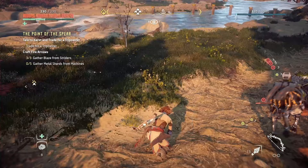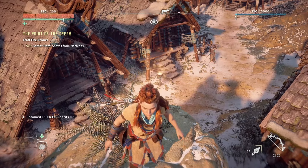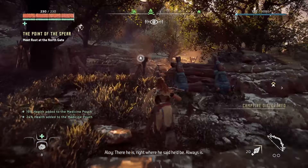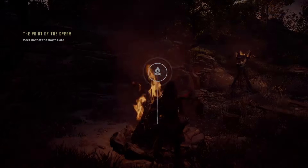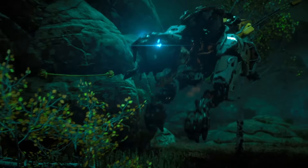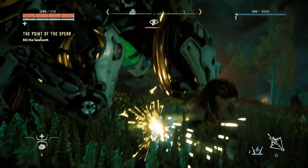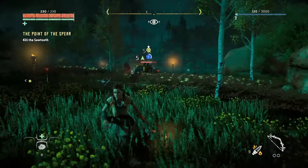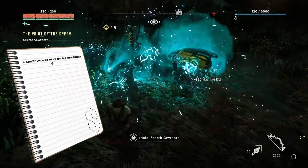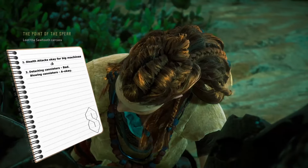After grabbing the last blaze needed, it was time for the metal shards. Through a bit of searching, found a supply chest with shards up for grabs, so killing machines avoided for now. Grabbed a new weapon from the shop and headed to Rost. This leads to a big learning experience in the shape of an unavoidable sawtooth, who we take down with a silent strike, shocking with a tripcaster, and blowing up its canister — and only receive experience for the machine kill. This means we can use silent strikes for reducing health of larger machines, and blowing up canisters doesn't give experience like detaching them does.